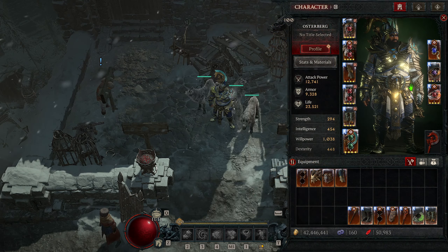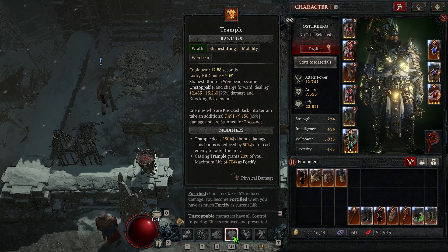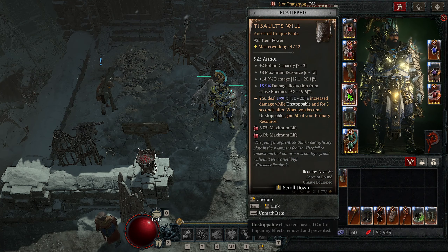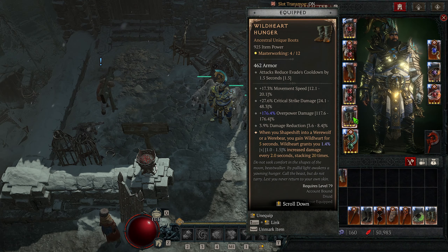For unique gear: Tempest Roar gives a lucky hit where storm skills have a chance to grant Spirit, but primarily it makes your base storm skills also count as werewolf skills, which helps scale pretty much everything in the build. Tabalt's Will gives increased damage while unstoppable, and five seconds after becoming unstoppable you gain 50 of your primary resource. This is very important for any content that's not a boss — anytime you use Trample, you become unstoppable, giving a massive damage increase and generating lots of primary resource.